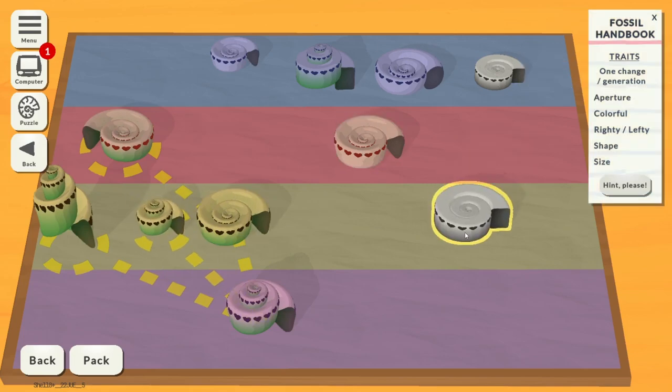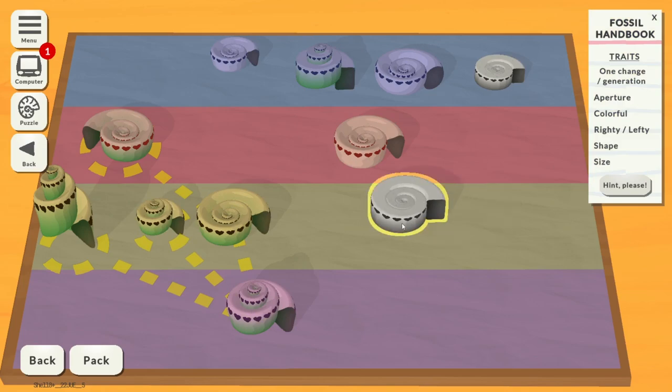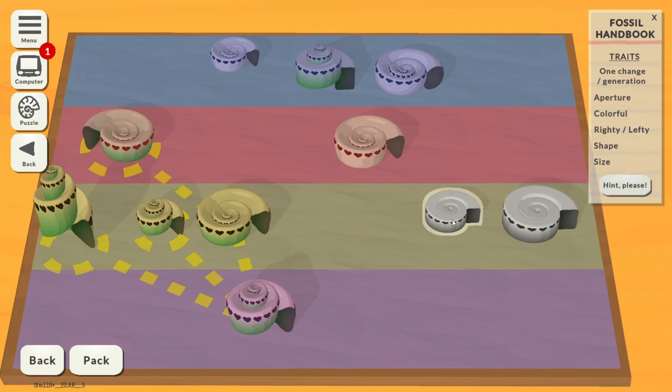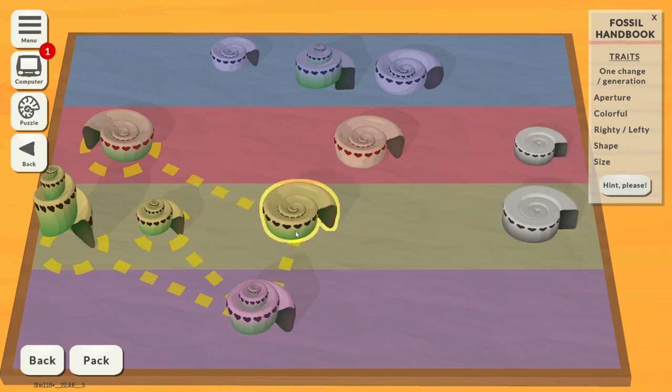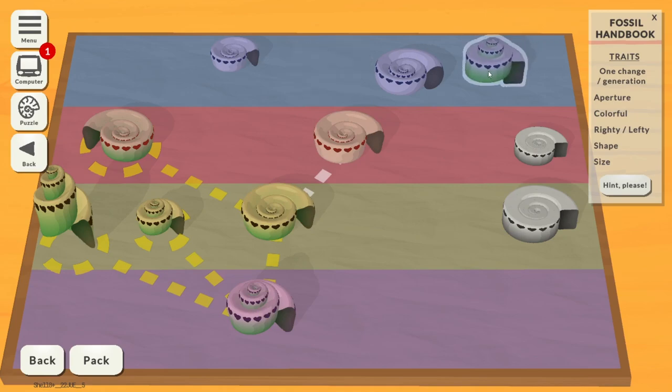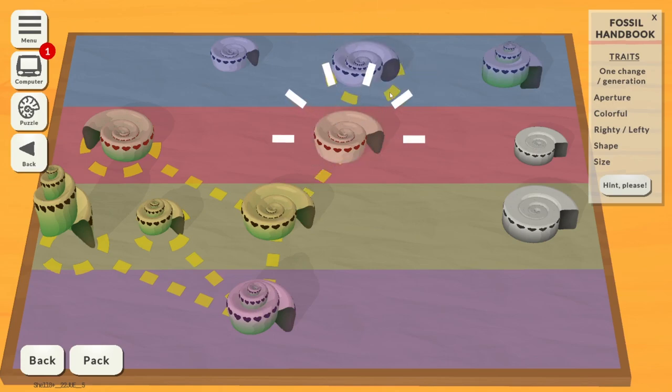We're going to start introducing these other fossils because we don't know what generation they are yet. That one changes both aperture and shape, so that can't be a single generational link. This one here probably links out to there — it only becomes less colourful, so I reckon that's a thing. This one changes the aperture — endpoint. This one just gets smaller — endpoint.